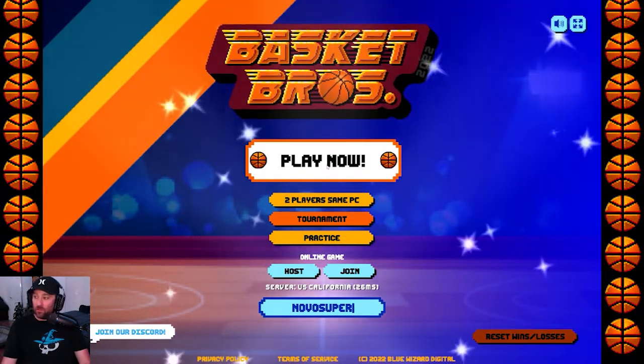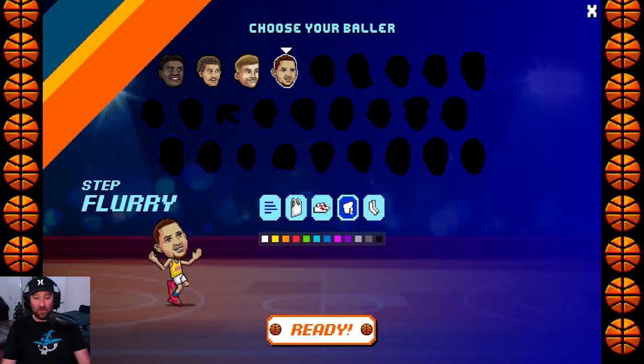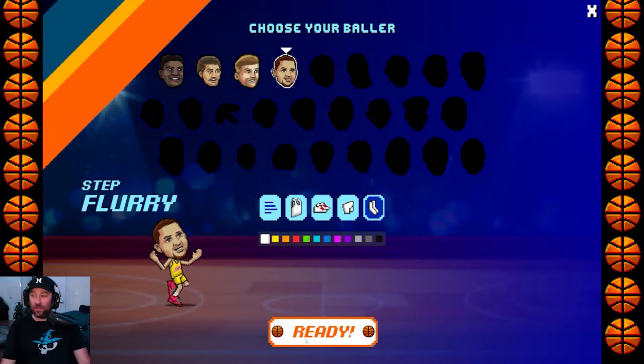Let's see how good Novo Super really is. I'm going to go with yellow because Step Flurry — skip, oh my god, that's a tongue twister — because I know who Step Flurry really is, and Step Flurry in real life is my favorite player and he plays on my favorite team. I'm going to pick these jersey colors: red shoes, white shorts — actually no, let's go with yellow shorts, red shoes, white socks. Alright, let's go play!